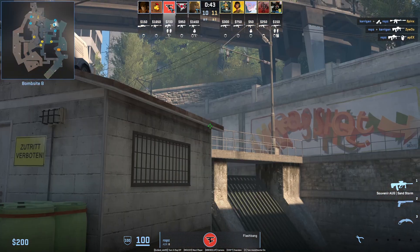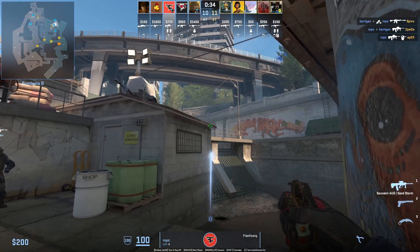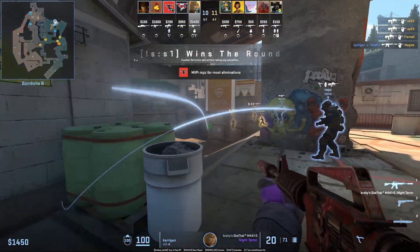Robs has these monster flashes from pillar — he's going to aim here, then walk forward and right-click throw. He throws them for Kerrigan, who's going to swing off them to peek Monster, and it's going to set Kerrigan up to get the multi-frags.